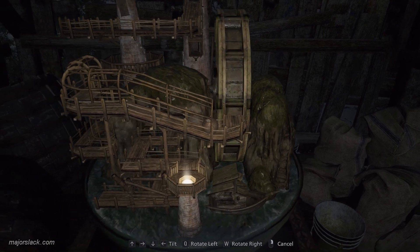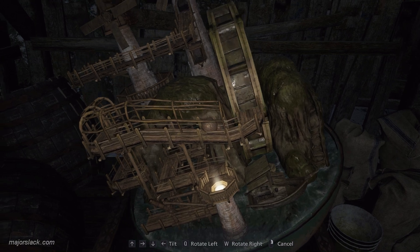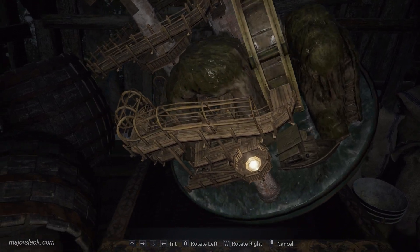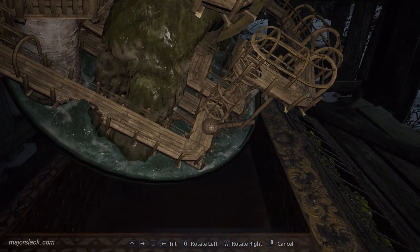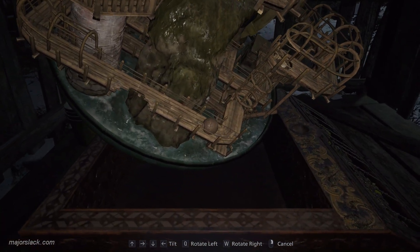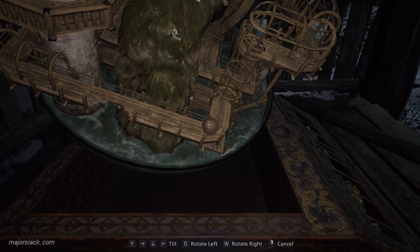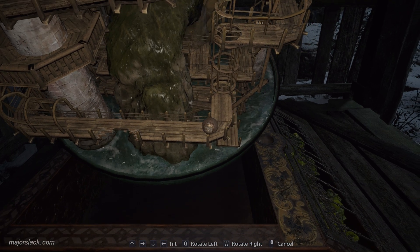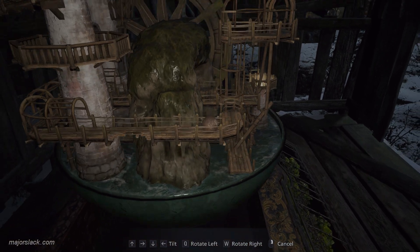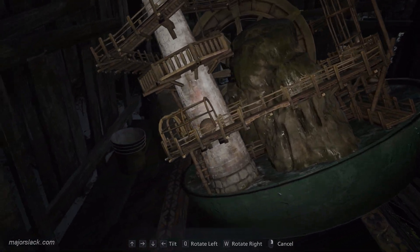Once you get it over the water wheel and down to this part here, tilt it to the left. Make sure you have it tilted towards you. Get in this corner here, spin it around again and pause in this corner. There's a break in the wall on this side — tilt it over to get the ball just barely around the corner and then tilt it back so it doesn't fall through that hole.